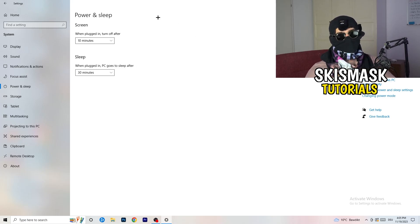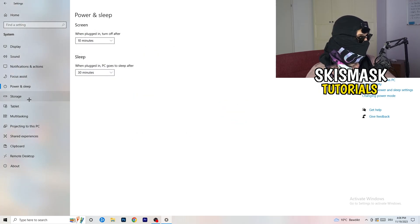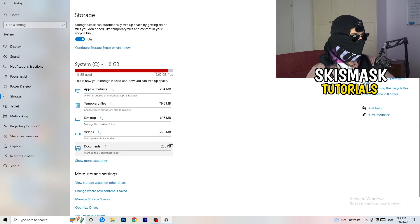Next, go to Power and Sleep. The screen and sleep settings here don't really matter much. What you want is to click Additional Power Settings on the right-hand side, then click the little dropdown to see all power plans. For me, Balanced works best, but you need to check for yourself — try High Performance, Balanced, and Power Saver and see which one gives you the best results.